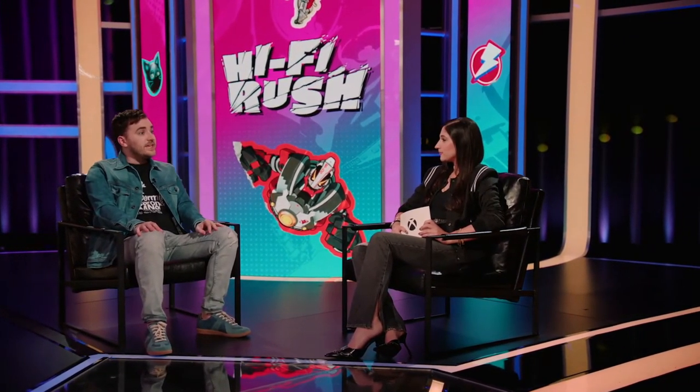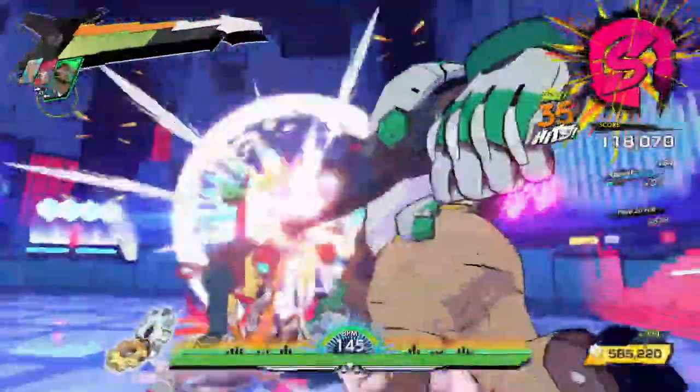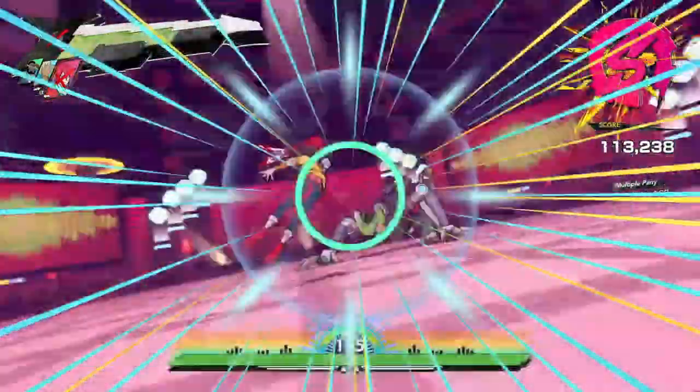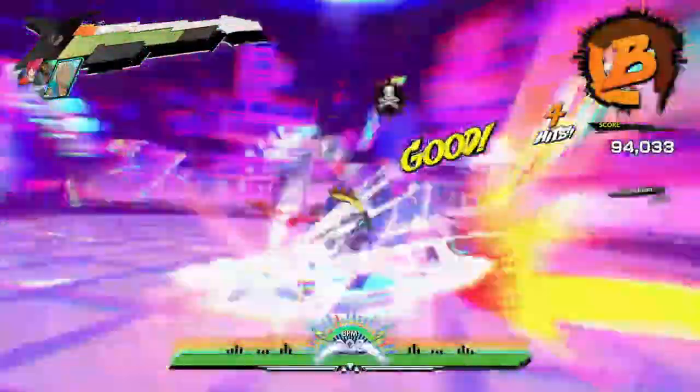Let's talk about BPM Rush. It was described in the trailer as Hi-Fi Rush's equivalent of a turbo mode. Early on, the team asked how fast can we go. In the main game we settled at about a max of 160 BPM, but this mode really takes it up to 200 BPM. We ease you in gradually until it eventually gets so fast, you just have to think on your feet and naturally react to the rhythm in the combat.